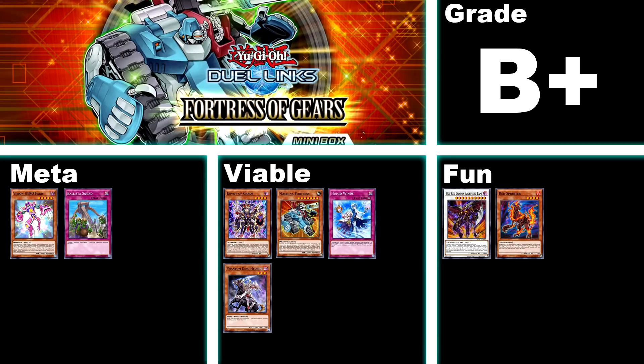Next up we have number 50, Fortress of Gears, B+. Meta wise, this box gives you the two important Vision Heroes for the top tier hero decks, as well as the staple meta back row for Shiranui, Ballista Squad. In terms of other viable options, the box has Machine of Fortress for basically any machine deck, Black Luster Soldier support — though BLS itself is not actually included — Phantom Knecht Hybrid, and support for the free-to-play archetype Aromage. Overall a pretty decent option, as at very worst you'll end up with at least one deck through Aromage. But the main audience for this box should be hero players looking to make their decks meta relevant.